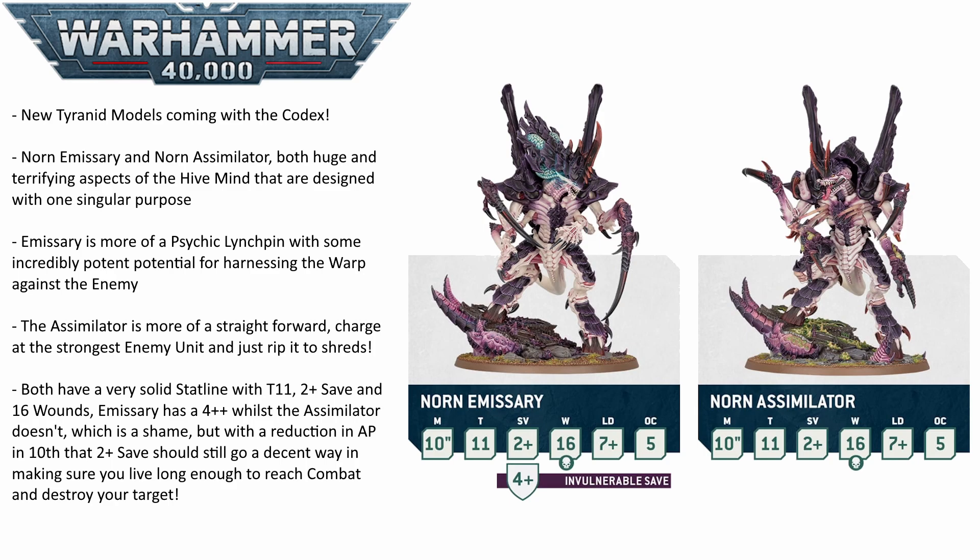The Emissary also sports a fantastic 4+ invulnerable save to help keep it alive a bit longer. It is a shame the Assimilator doesn't seem to have one, but in 10th edition with generally reduced AP across the board and cover everywhere, against a lot of higher-than-AP-0 attacks you'll still benefit from cover. That 2+ save will serve you well keeping those 16 wounds alive. The Emissary having that 4+ invulnerable is really nice, and I do think the Assimilator will still be relatively survivable.